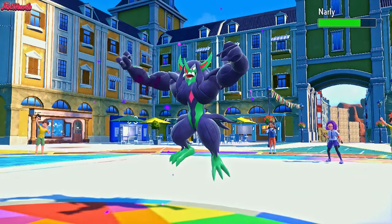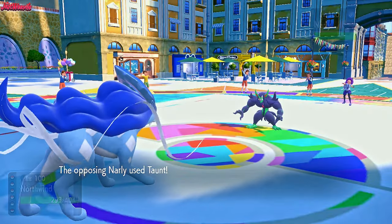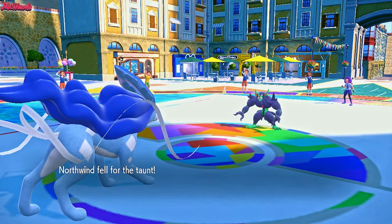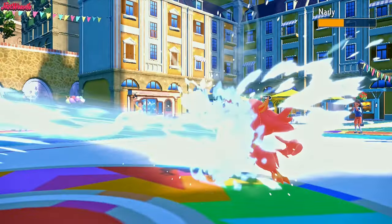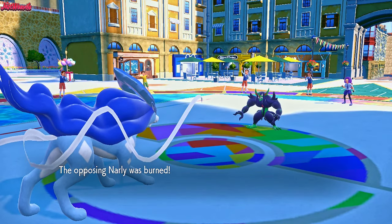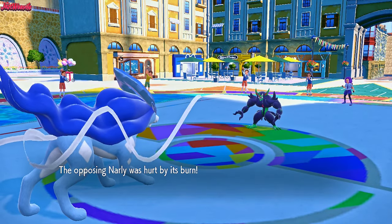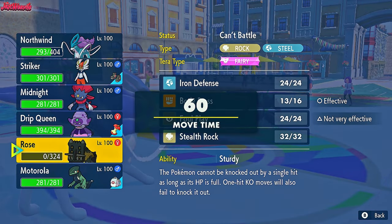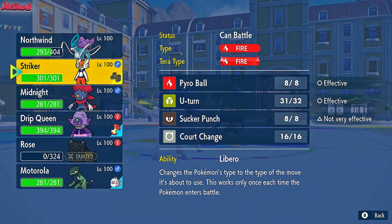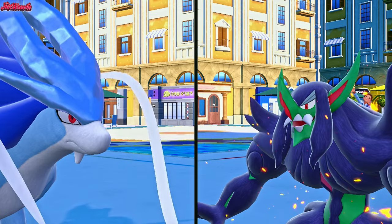Gnarly comes in — the Grimmsnarl — probably to Taunt first to stop us from Calm Mining again. So let's go for a Scald. There's the Taunt. We get a nice no-Light-Screen Scald off on the Grimmsnarl, and we could get a Burn — we do get the Burn, which is nice. Now they probably go for a Light Screen here. I'm thinking Scald, Slowking Sludge Bomb, Cinderace Court Change — I've got a good plan actually. Let's go Cinderace.